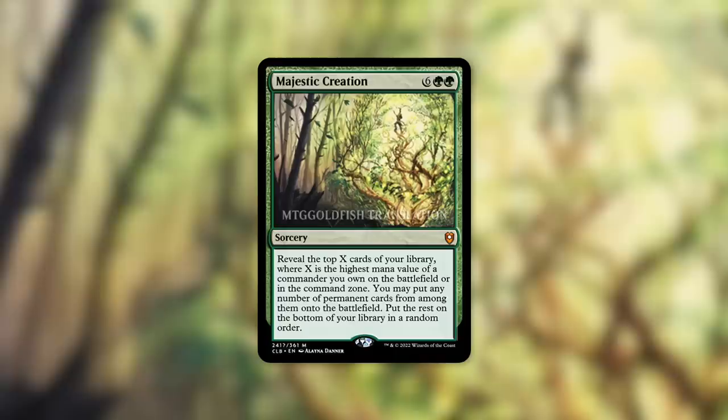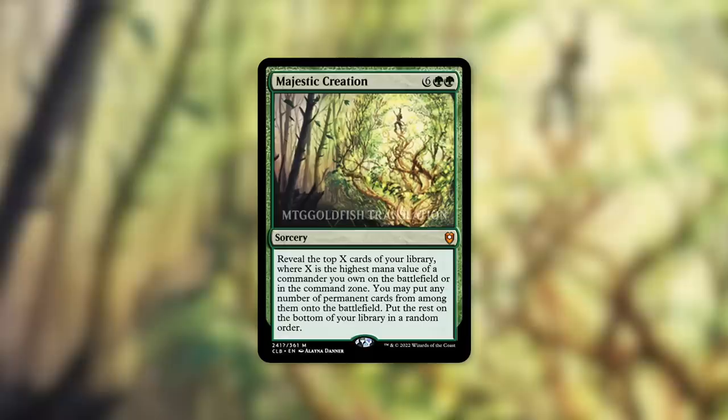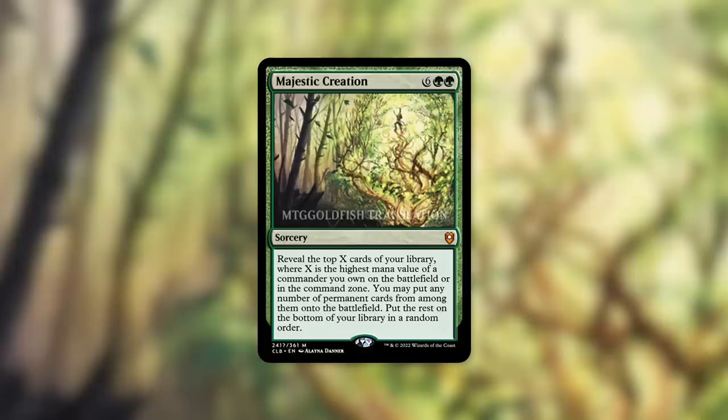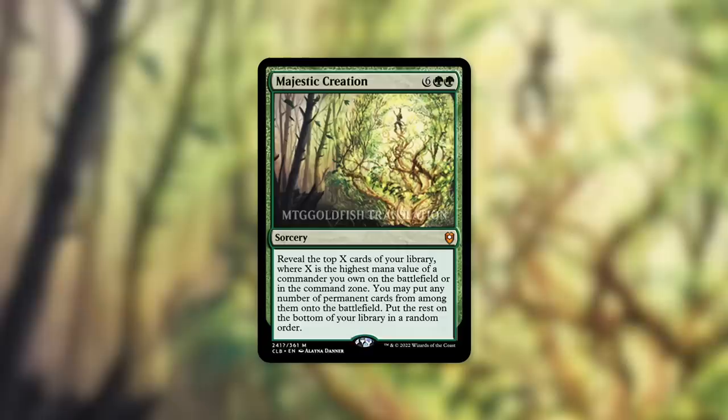That is quite epic and quite game-ending. With the way this is worded, there are definitely some limitations wizards could have put on this card that they didn't. Essentially, this is a Genesis Wave, but instead of being based on an X value you put in, it's a set value based on your commander's mana value. Importantly, it cares about your commander being on the battlefield or in the command zone — so you don't even need to cast your commander.